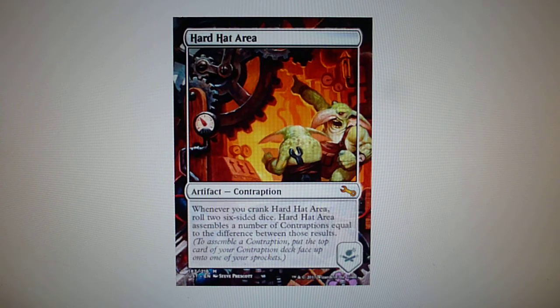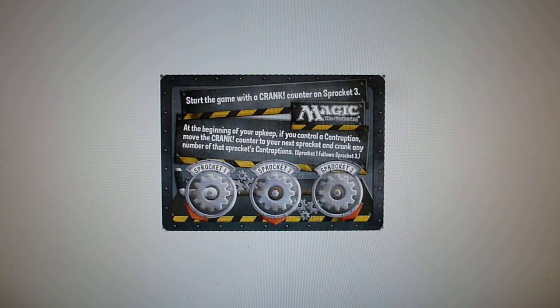How are contraptions played? First of all, you need the contraption card or the contraption area. Then you need a contraption deck. A contraption deck is made of a maximum of 15 cards and they are singleton, which means there can be only one copy of any contraption. Now let's see how you crank a contraption — it's quite simple.